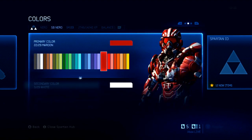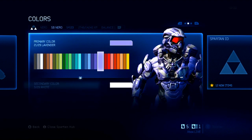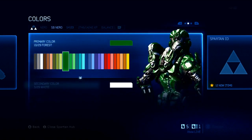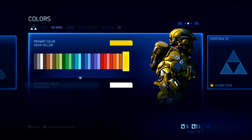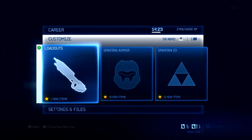Customization in Halo is definitely not lacking. You can also go to Colors and change around your colors. Personally I think red and white looks really good — sick, actually — but a lot of people use red and white, so typically I'll go with green and white. The red visor doesn't make a lot of sense with it, but that's typically what I go with. We'll use yellow for right now.